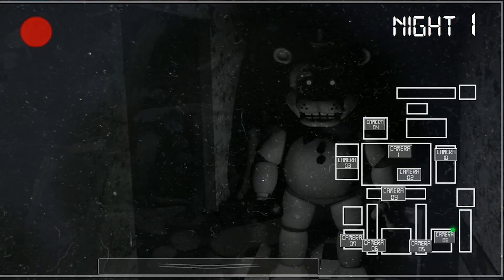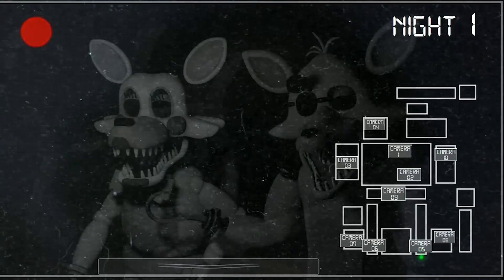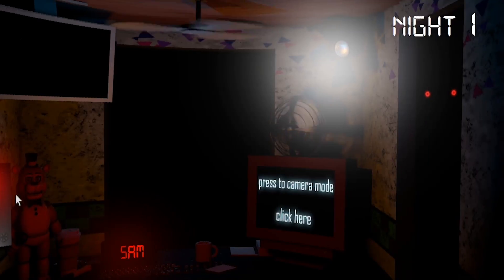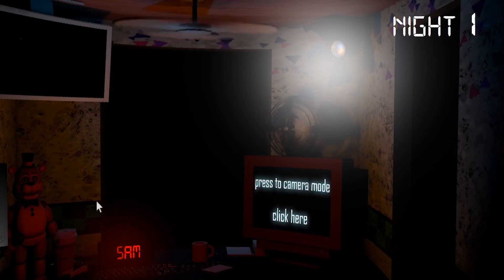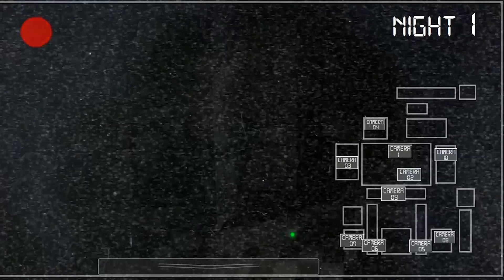How come he gets more creepy looking when he gets close? Why is he doing that with his arms? Is he trying to be creepier because he knows I'm watching? He's like holding his hands awkwardly in the air. He's got a lot more sinister look to him - Toy Freddy, how have we not beat this night yet? 5 AM - alright, we're about to win.